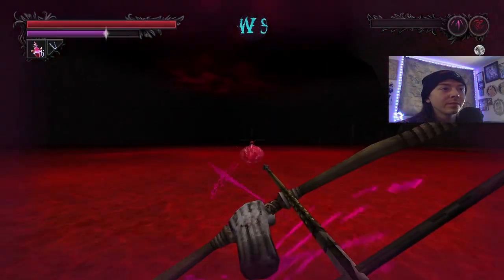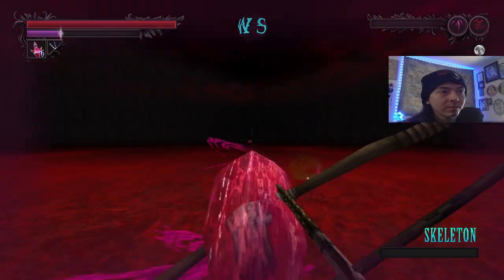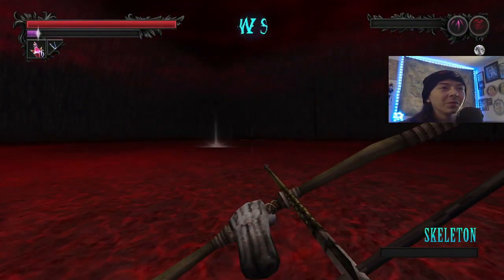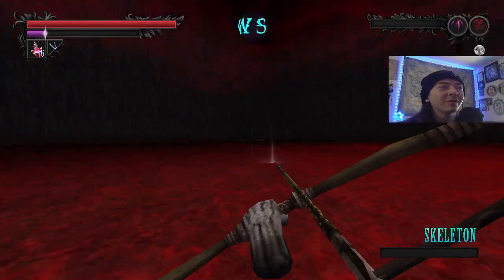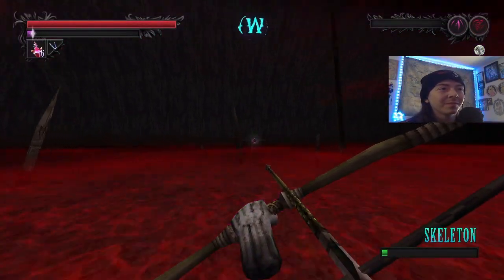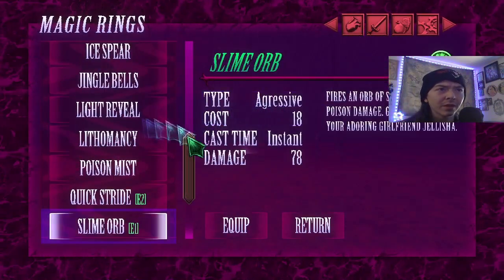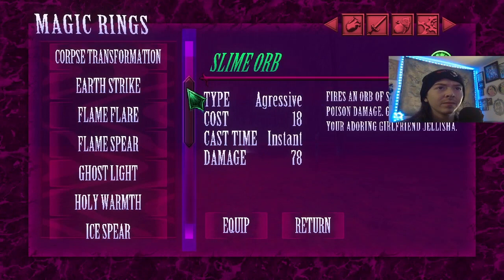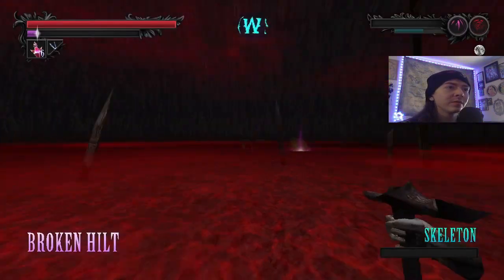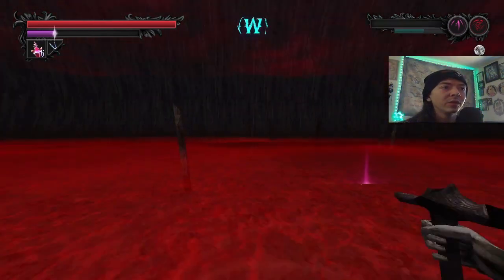Skeletons. We did a little poison damage to ourselves there — our screen flashed but we didn't take any damage, which is cool. Right now is a great time to get experience for that hilt with all these wooden boards sticking out of the ground. Broken hilt, yes. You just gotta get right up on him and you should be just fine.